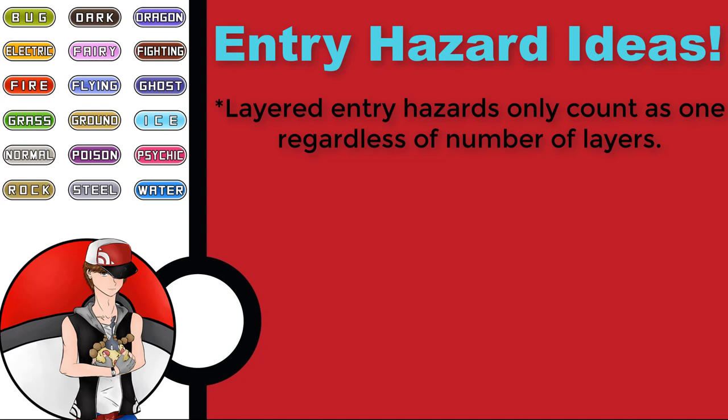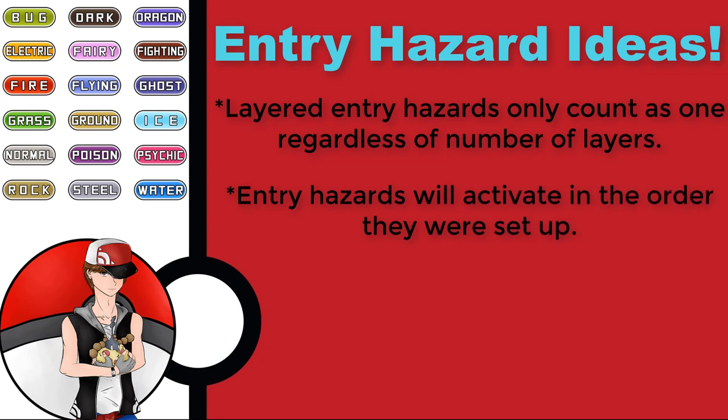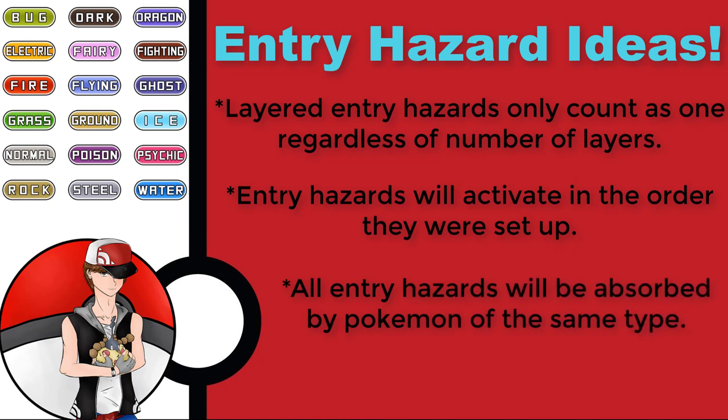Please keep in mind that with moves like Spikes and other layered entry hazards, they only count as one no matter how many layers you have — that's one. It's only two when two different entry hazards are laid up. It should also be noted that when entering the field, if there are two entry hazards laid up, they will be activated in the order they were laid. For example, with Spikes and Sticky Web, you lose damage from Spikes before having your Speed lowered. I also believe entry hazards should be absorbed by a Pokémon of the same type, just like Toxic Spikes are absorbed by Poison Pokémon — even Stealth Rocks absorbed by Rock, Spikes by Ground, and Sticky Web by Bug.